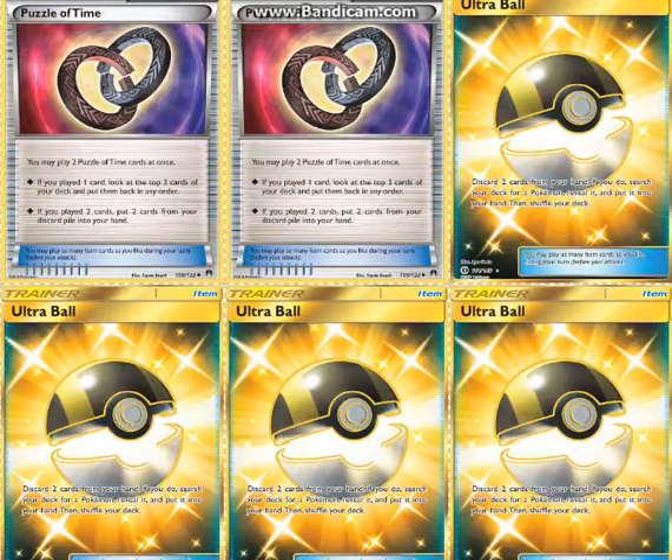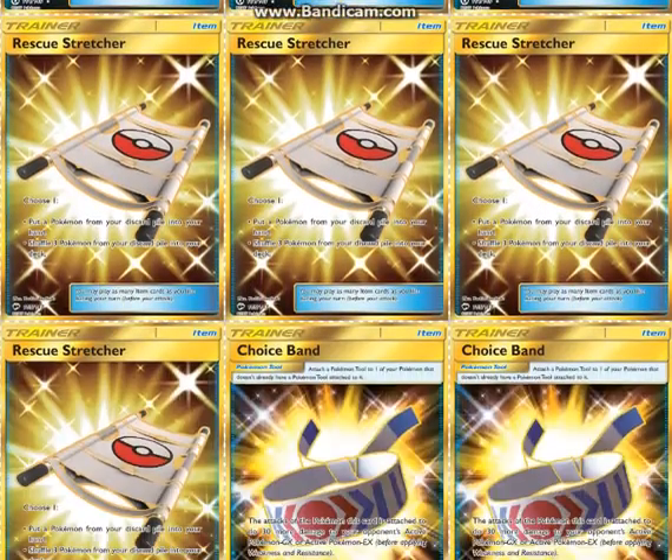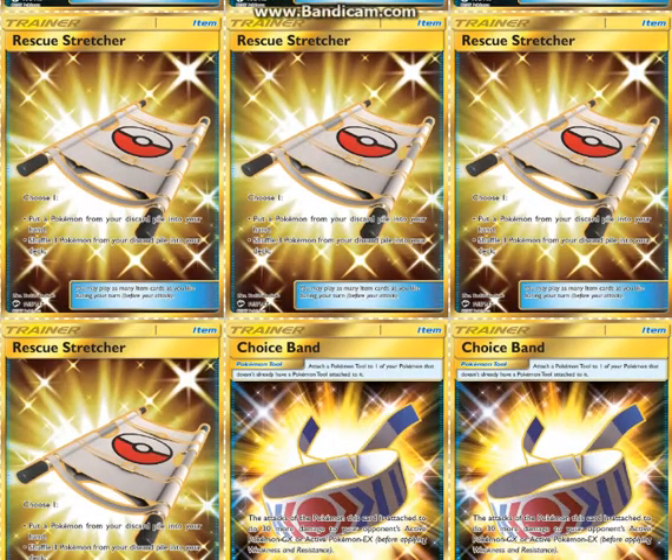5 Ultra Ball to get those Passimians out. This deck is really reliant on being able to get them out so that you can start attacking, so there's a lot of ways to get them. Rescue Stretcher is another way, especially to get out your Team Play one.